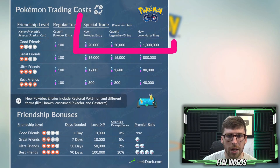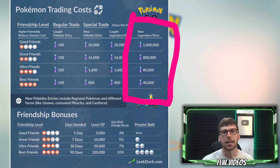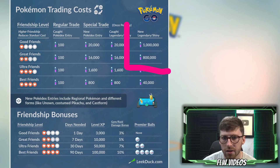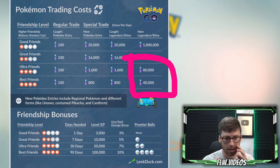For special trades, we've got three different conditions. If you go ahead and take a look at the graphic here, the most expensive option is a new legendary or a new shiny that you have literally never caught before in Pokemon Go. These are going to be the most expensive ones — a million stardust, or 800,000 stardust if you're talking about a good friend or great friend level. So that's out of the picture for me.